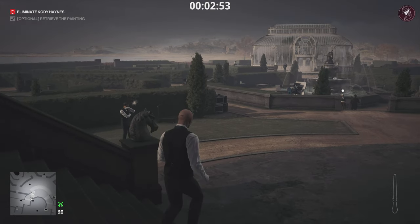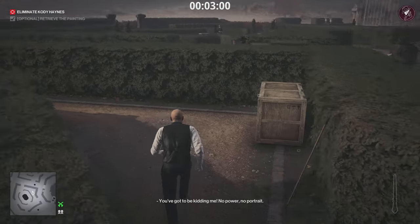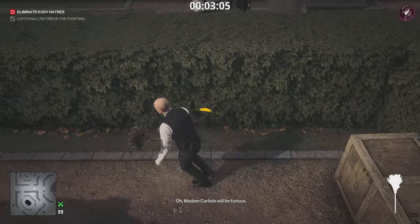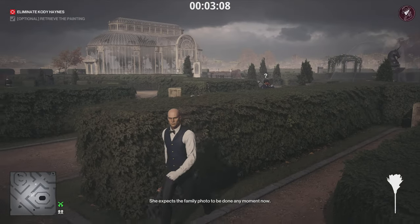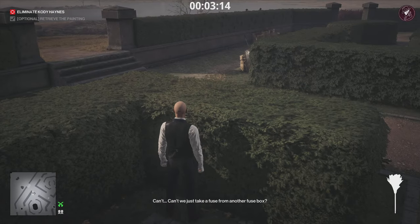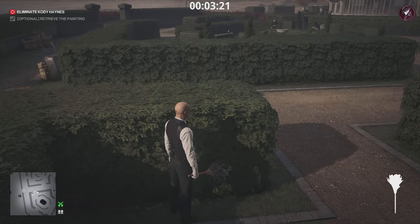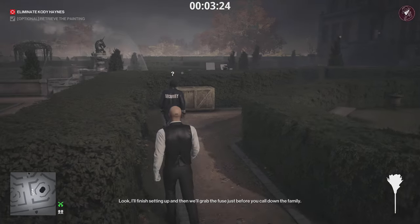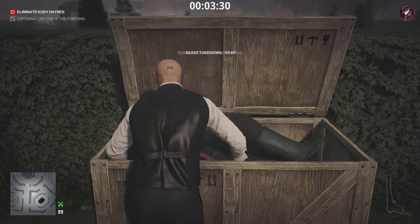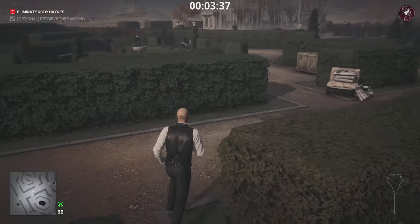There are one or two enforcers out here overall, so the housekeeper disguise is really good to have. We need to take out one NPC though - there's a guard right here. Use a distractible item - in this case the letter opener - chuck it on the floor to distract him, get him to come over, knock him out, and hide him. Meanwhile you can just blend in and dust the leaves on this bush. Knock him out, dump him in the crate, take his weapon, and take the duster back.